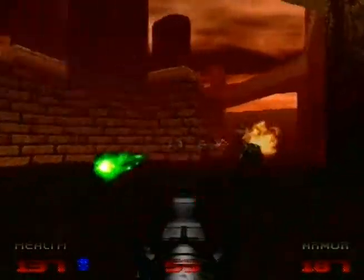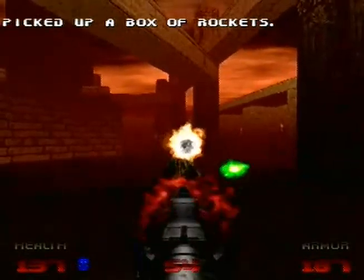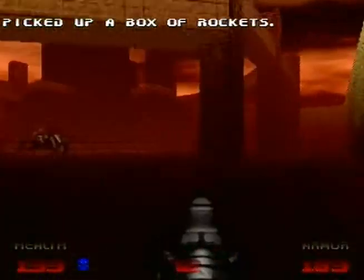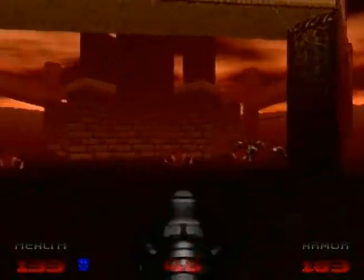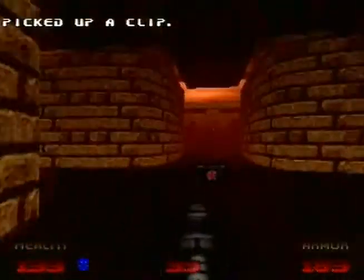The rockets in the corners weren't there to begin with — they spawned in at a certain wave. There go the arachnotrons and mancubi — plenty of rockets to take care of them. Like most arena fights, it's a good idea to circle around the outside, same strategy we used during the arena fight in Dark Entries. Almost done — just a few more guys. Mancubi in the center, not much of a threat.